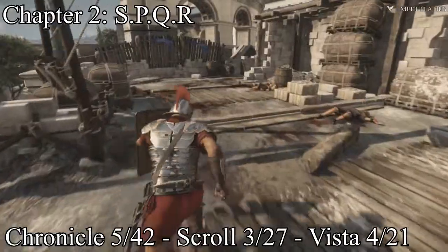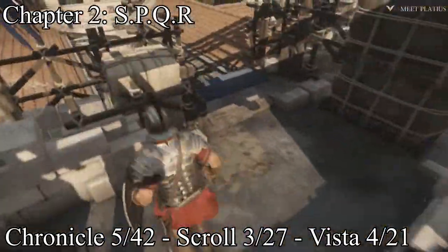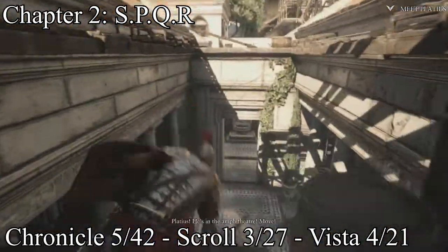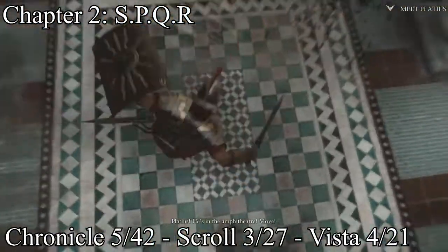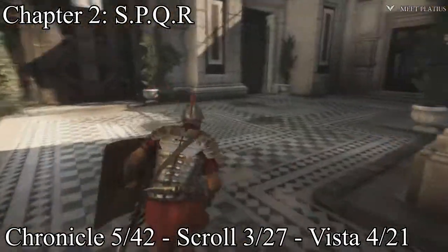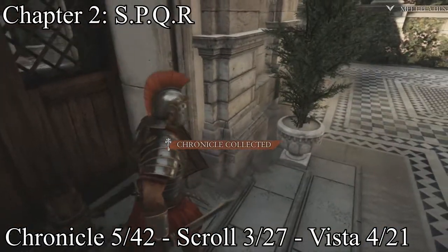Your next one is a chronicle. This is right whenever you're above on those — like you're on the roof — and you jump down. You want to go to the right, go to the right again, and right in this doorway will be your fifth chronicle.